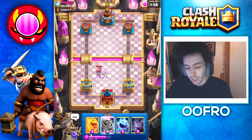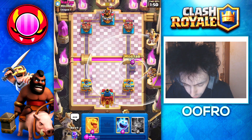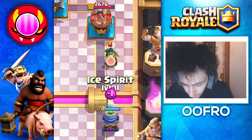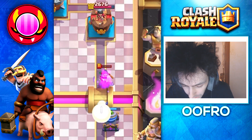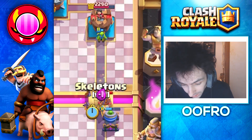Great defence — I'm just cycling troops in the centre and it's working. Evolved Mortar at the bridge. How does he defend this? He puts down a Bandit, but you guys can see that Goblin is actually distracting the Bandit a little bit, keeping it in place, allowing my Mortar to keep firing. And it's on the tower — I'm actually very impressed.